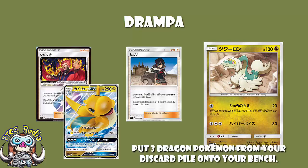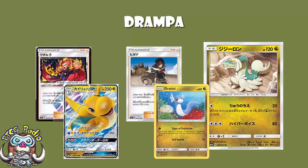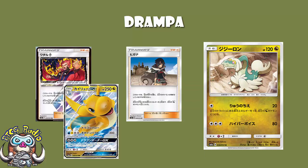What you essentially do is use Drampa here, accelerate some energy onto a benched Dragon Pokémon — doesn't really matter what it is — and then when it gets KO'd you use Lance Prism Star and off you go. Dragonite's GX attack allows you to get free Dragon Pokémon from the discard and put them straight onto the bench even if they're not basics, so that's how you get the rest of your Dragonite rolling. You start with Lance, and having Drampa attack for a turn or two — accelerating energy onto a benched Dratini or whatever — means when your Drampa goes down you can use Lance Prism Star and you are rolling.